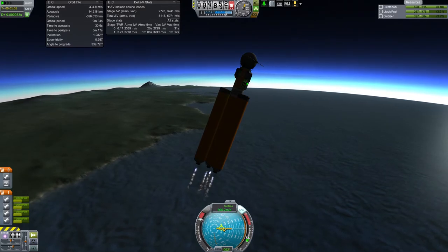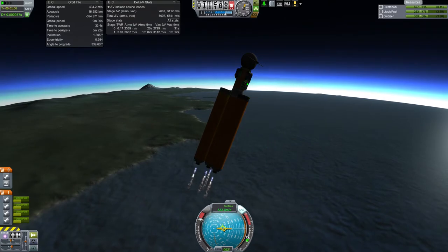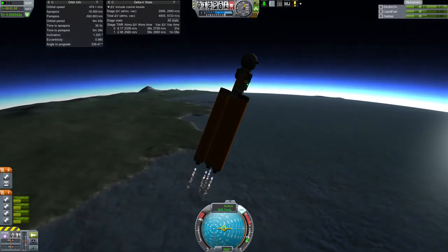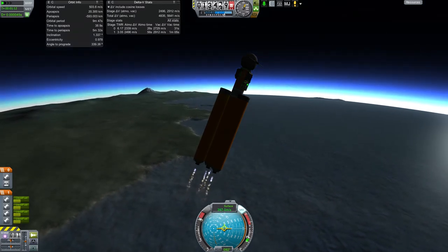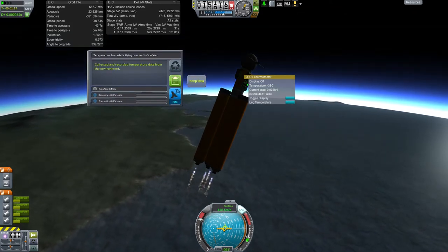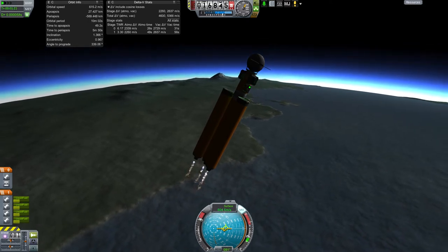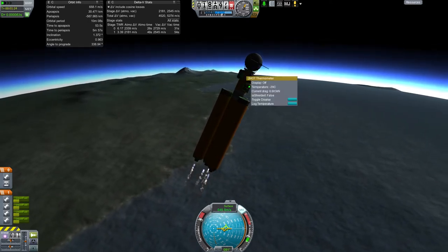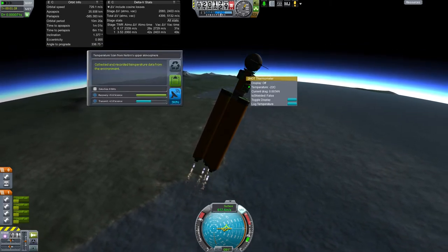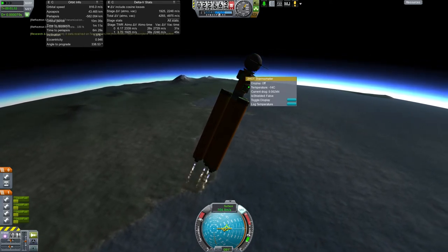Now you'll notice here that my electric charge is not restoring. These tiny engines do not have alternators on them. So what we have right now to run the probe and to transmit science is all we're going to get. I don't know what actually makes this qualify as upper atmosphere — there we go, into the middle blue it looks like. So we've got that. We can transmit for 2.8 science.